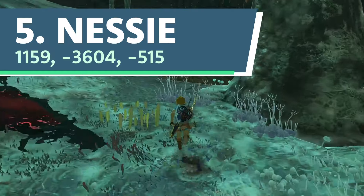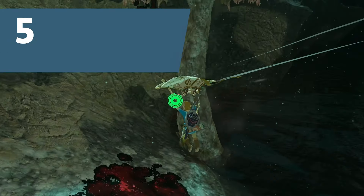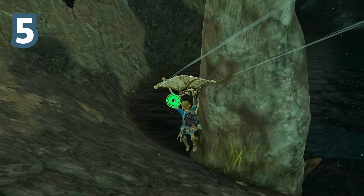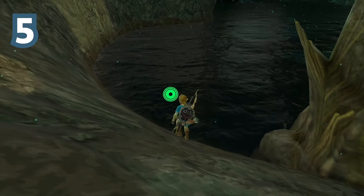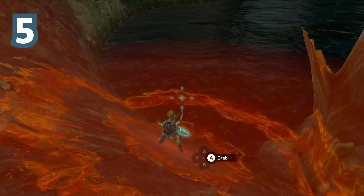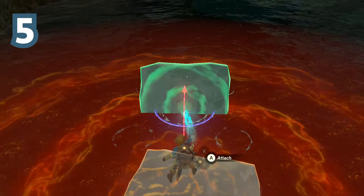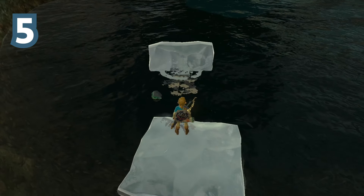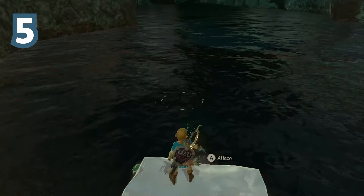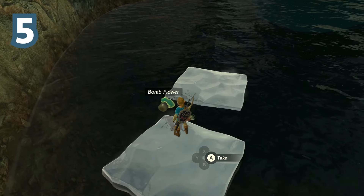Number 5. Nicknamed Nessie because it's hidden in a lake, this bombflower is located in the massive body of water situated in the southern part of the depths below Farron. It's very well hidden because of its location in a fairly remote part of the depths, and because it's actually sitting at the bottom of the lake. Even if you manage to spot it with the help of Ultrahand or Fuse, you'll still need to Ultrahand something down to the bottom of the lake to retrieve it.